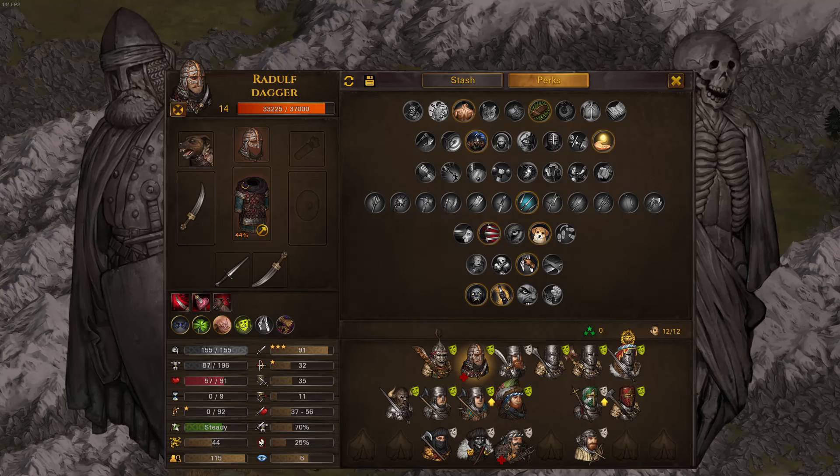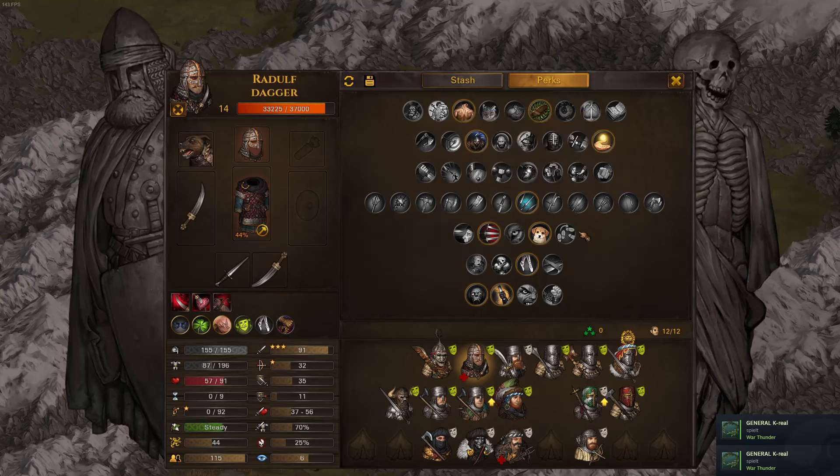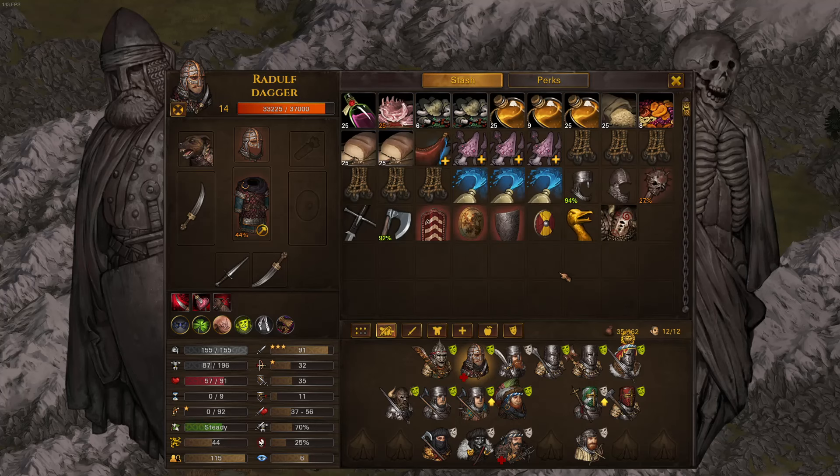This is my dagger guy and this is how I built him. It's fairly flexible. The core items are Nimble, Overwhelm, and Dagger Mastery, but everything else you can flex a little bit. This is my dagger build — very fun and very effective. Thank you for watching, see you in the next video. Like, comment, and subscribe, and have a nice day.